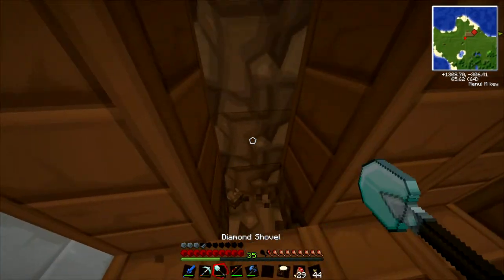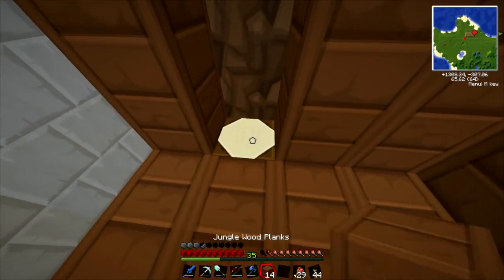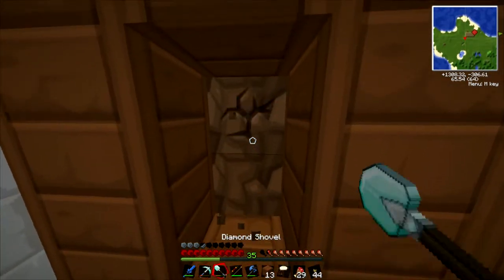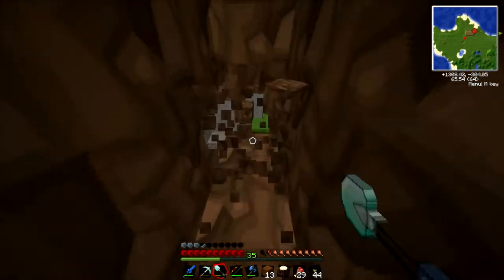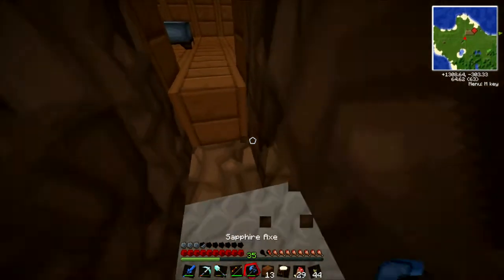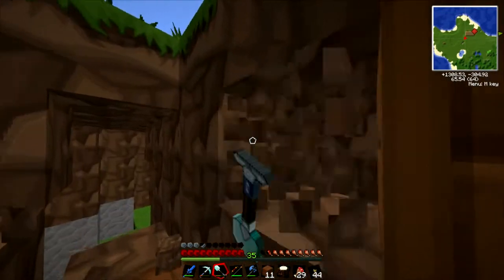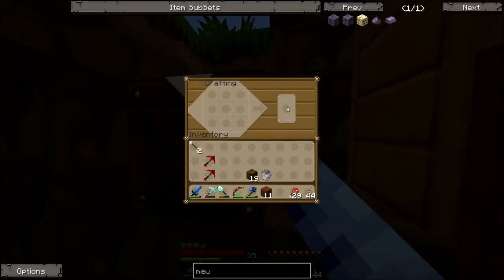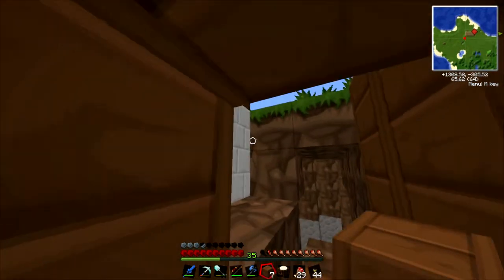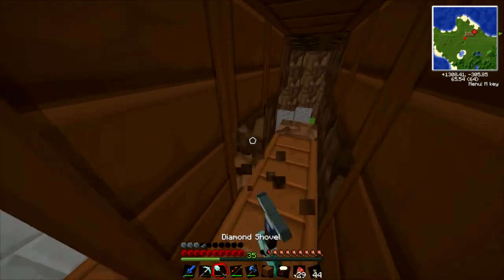So what we can do is we can dig our way through here maybe. Dig our way through here and then we're going to change all of this to wood. We may need to go back and collect some more wood. That wasn't meant to do that. Then we're going to just dig our way through like so. So then all of this is going to be wood — one, two and then one, two. Stop doing that, give me that back. One, two and then boom, boom, boom, boom. And these four.